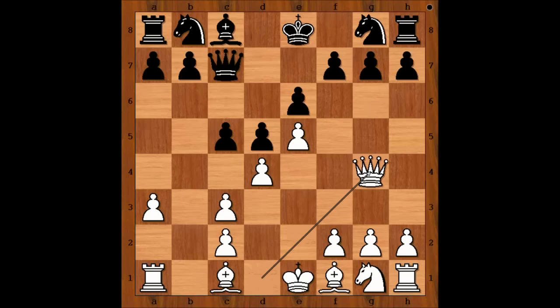And the move is Queen to G4, attacking the Pawn on G7. F5, defending the Pawn, and Tal played Queen to G3. If Pawn takes Pawn, Knight takes on F6, and this is good for Black.